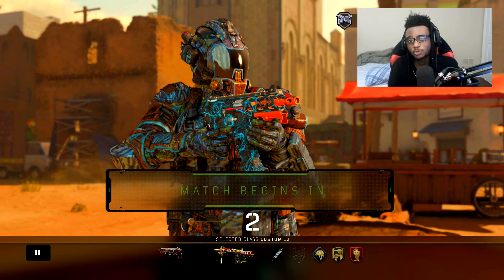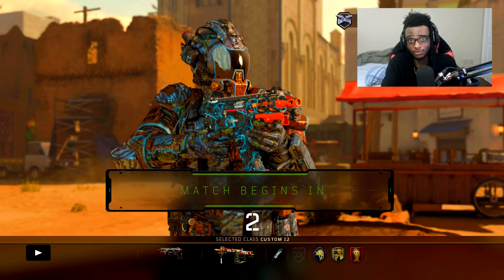There is a new specialist coming to Black Ops 4 within Operation Apocalypse Z, going live in the 1.20 update next Tuesday, July 9th. The specialist is going to be called Reaper — he's actually a specialist from Black Ops 3. This gameplay you're about to see sums up Black Ops 4 in a nutshell right now.